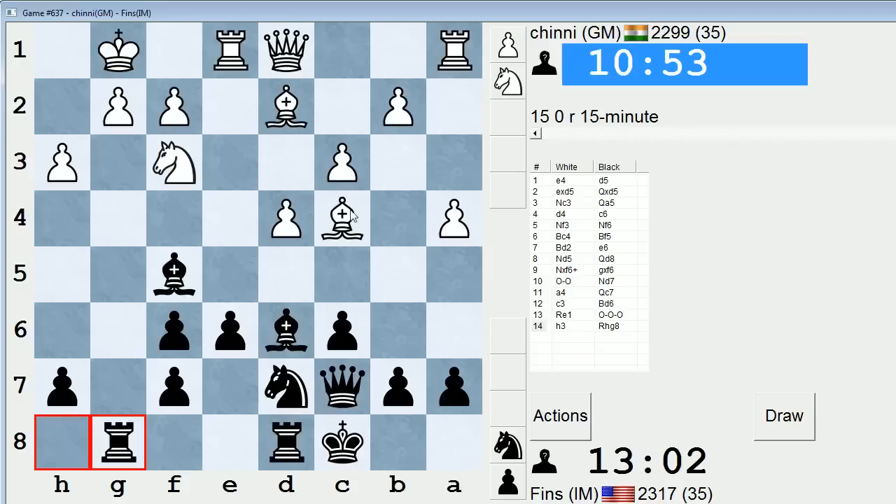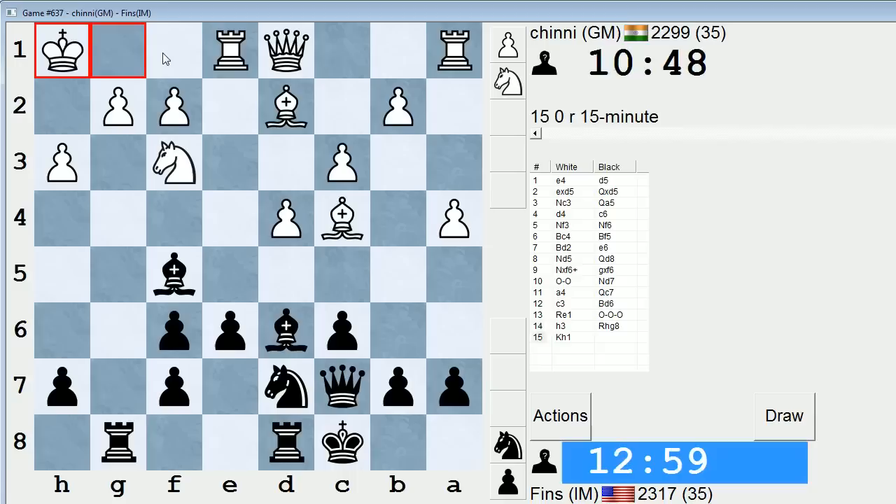Maybe her plan is to go king h1 and then stick this bishop back on f1 — that could be a viable option, saying how are you going to get through the g2 and h3 pawns with my bishop backing them up? I get the sense that's what she's up to. I think knight b6 is still pretty good, though, even though it forces the bishop backwards. Let's say knight b6, bishop f1, knight d5 would be coming for the f4 square.